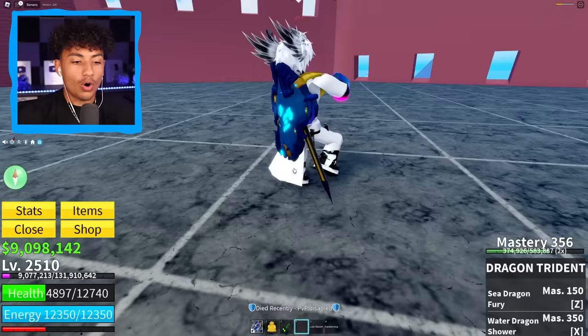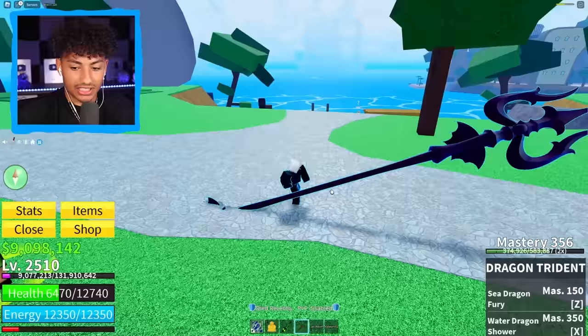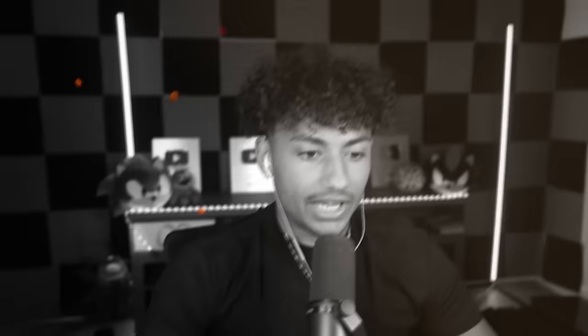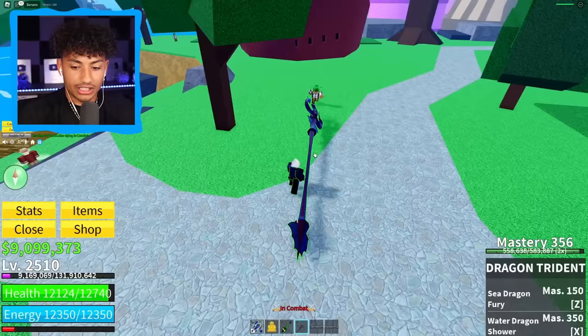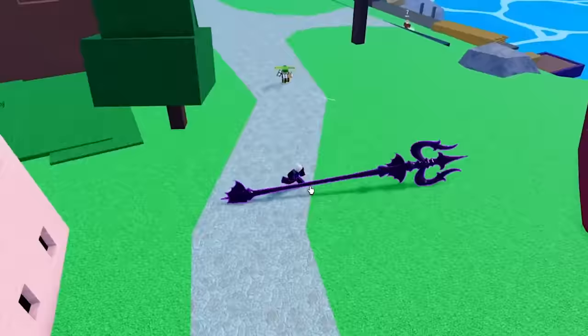Are you ready to be test dummy? He can't be test dummy — take off the shield, bro! I want to see how much damage this does. He said he'll take it off. As you guys know, one hit does 2,400 damage. Stop dodging it! You're fired — no more test dummy. Okay, we're going over here. That does 2,600 damage. The Sea Dragon Fury does 4,000 damage, which is crazy. Now it's time to see the Water Dragon Shower.